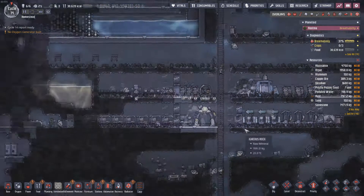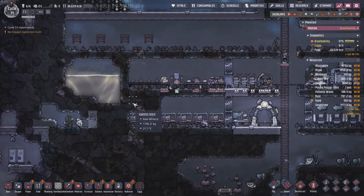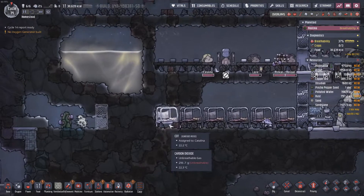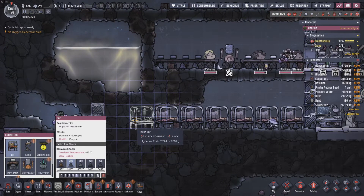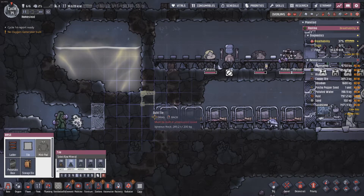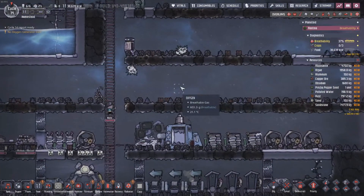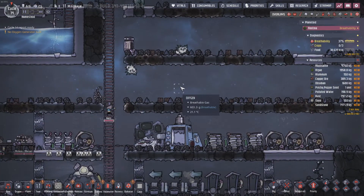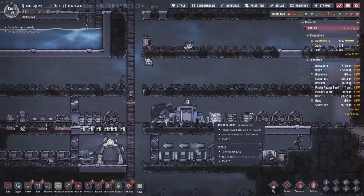We also need to start thinking about where we're going to put our polluted water, so it might be time to consider opening this area up. I'm thinking just a little bit of diagonal building, but today is all going to be about the ranch.